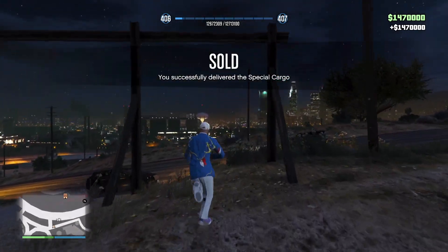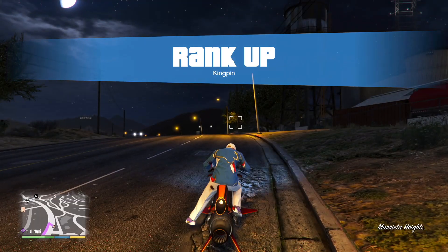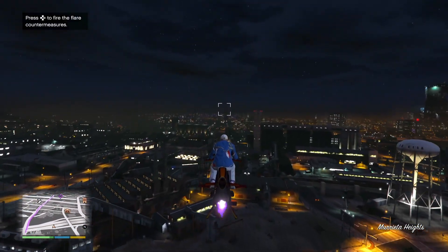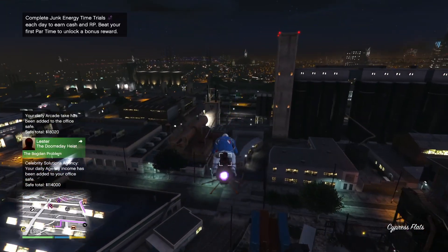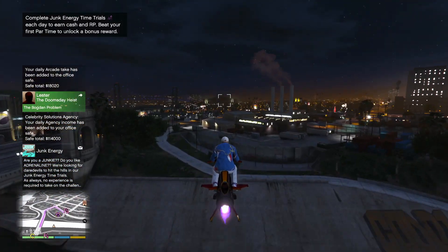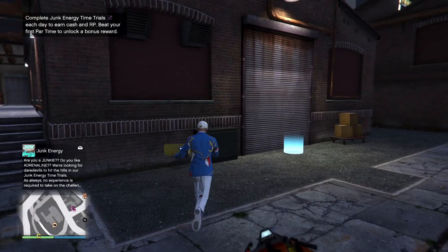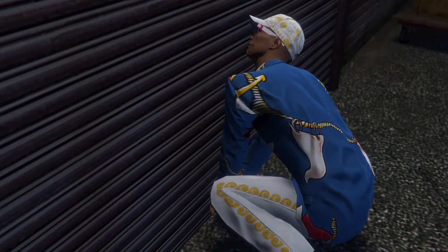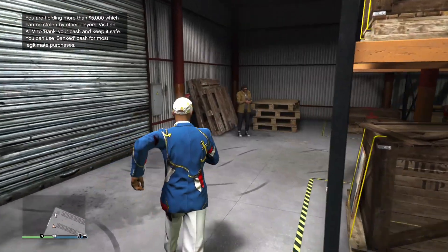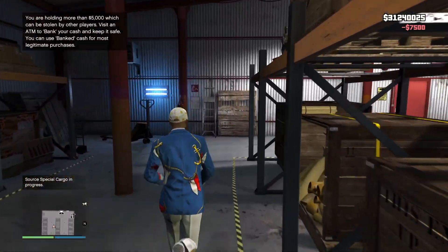Now we're going to get in our Oppressor and go to our second warehouse. Everything seems fine — we're in the crew session, nothing is wrong. When we go to the second one, the sell mission we get is not the regular truck sell mission. It's the airplane one. There have been many things that have gone wrong when I do the airplane missions. Let me just pay this lady and go ahead and sell this full warehouse — I think we're going to get 1.3 to 1.4 million.